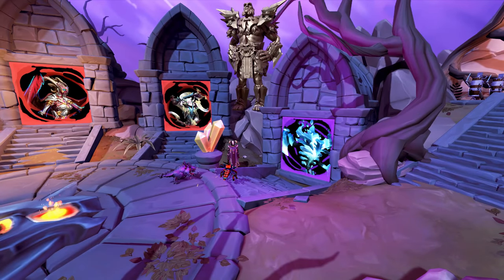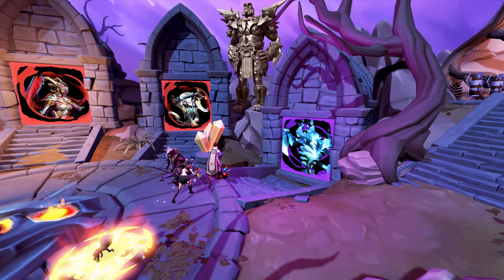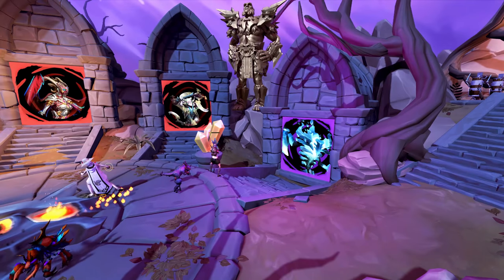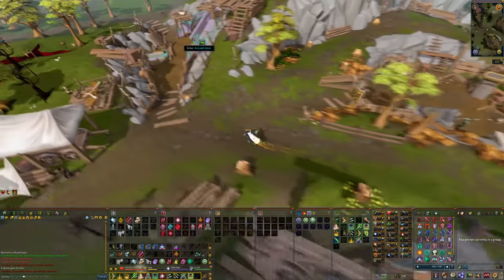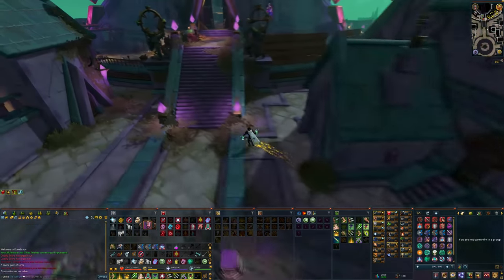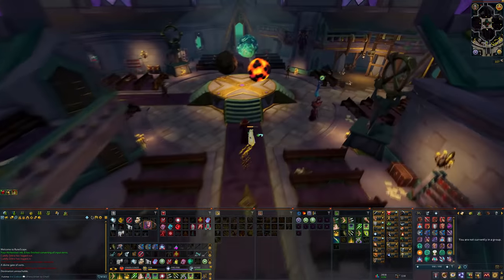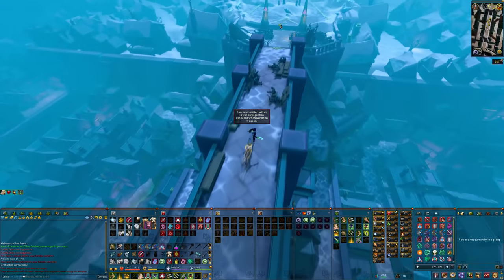Since this boss is the newest update currently, you can simply use the PvM portal to get there, but if you've never done the boss before you'll have to walk there manually from the archaeology guild, which you can teleport to using your archaeology journal, then simply head straight south all the way to the orange barrier once you're inside the city of Senntisten. Once you have one kill count at this boss you'll be able to tune your boss portal to this location and you'll no longer need to walk here.